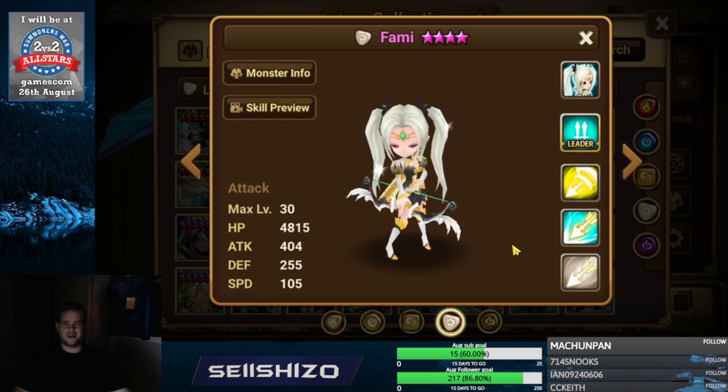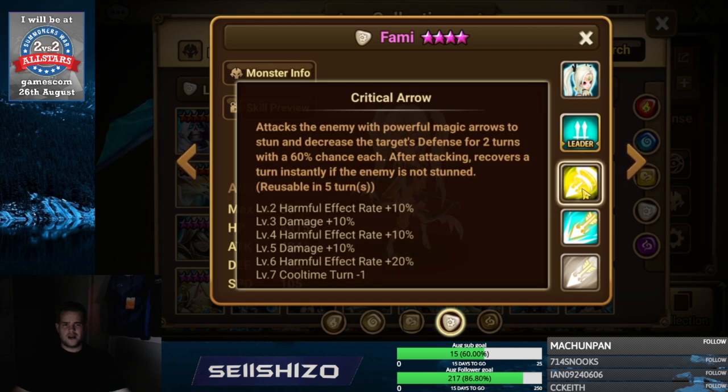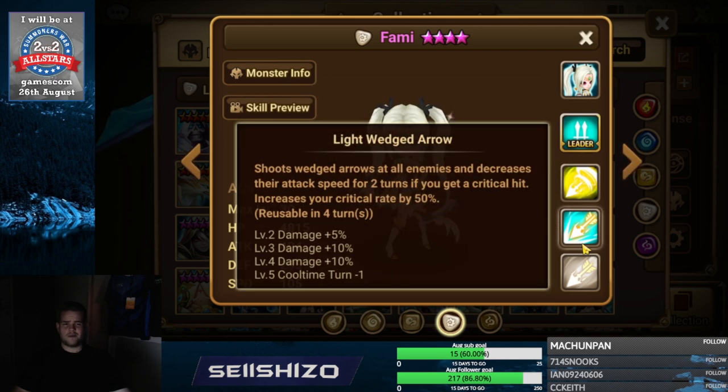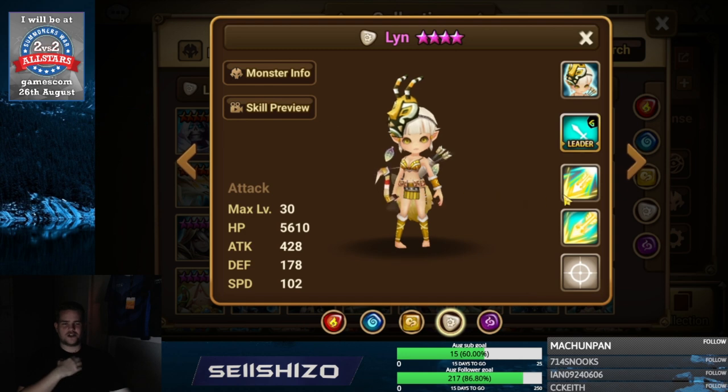Fami doesn't do any damage by enemy max HP, but there are some odds they release her and the next balance patch will address her to become pretty good. Definitely keep in mind that you might want to build her at a later moment.